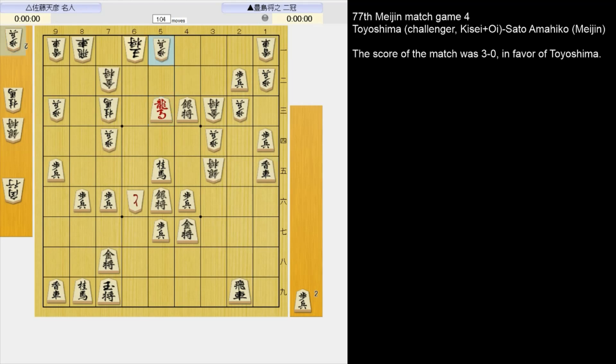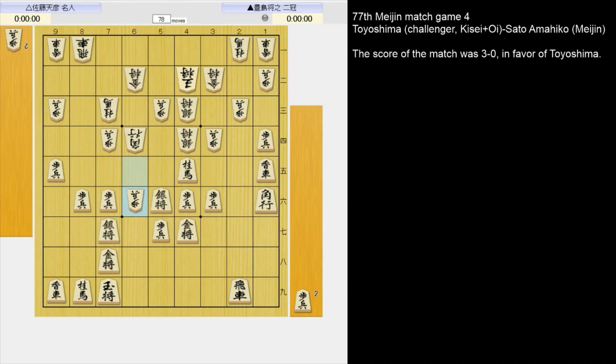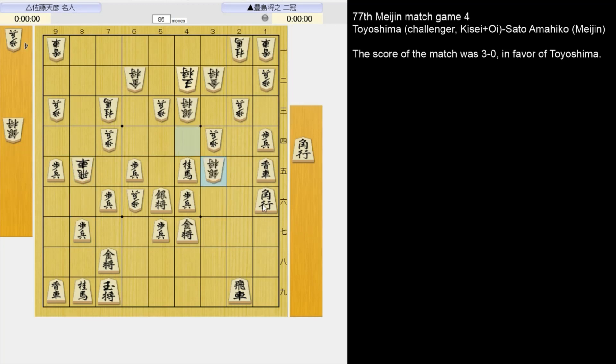They're threatening mate on 5-2. So that was the 3-5 pawn variation. In the game, Toyoshima played 6-5 pawn. Notice in this position, black doesn't have the 2-7 bishop idea since white's rook is out of the way. So there's no way to defend the lance and black has to start something quickly. What should he play? In the game, Toyoshima played 5-5 silver, which ends up giving him compensation for material.